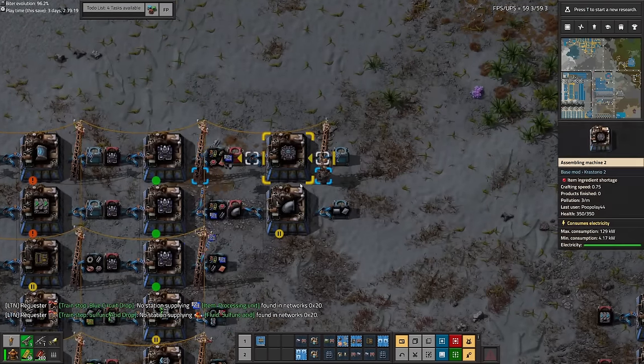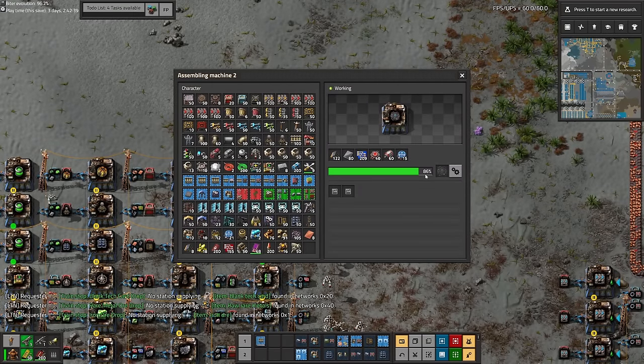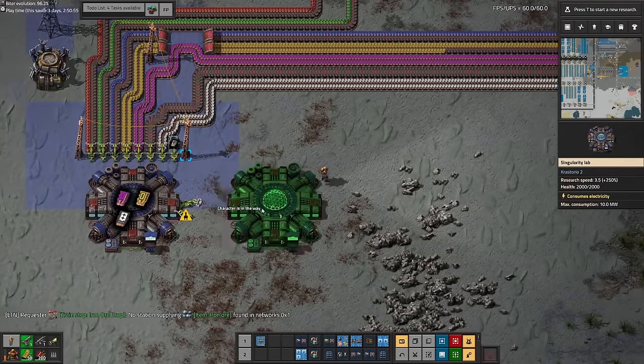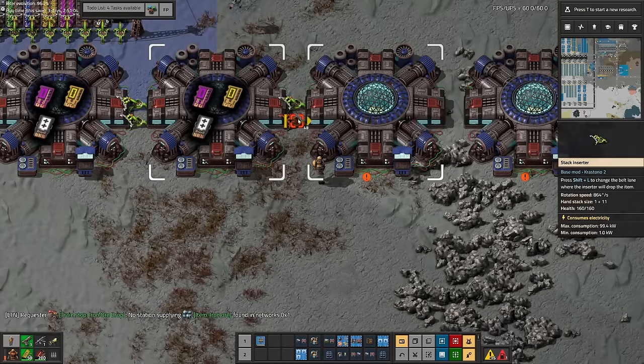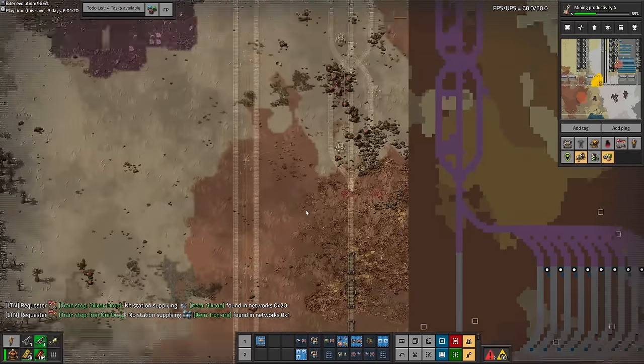This time we needed to actually use a new lab called the Singularity Lab. I've already upgraded the labs once from normal labs to advanced labs — the only difference between upgraded labs is that they forget the older tech cards and allow you to research using the new ones, and they also consume a whole bunch more energy. Once that was all sorted I built another train block, paved it out, renamed the stops, and we were ready to go.